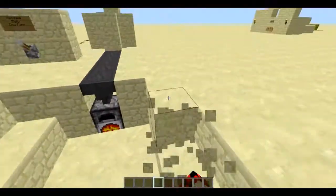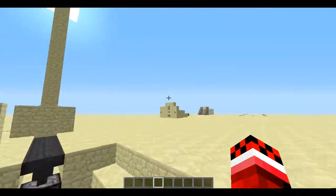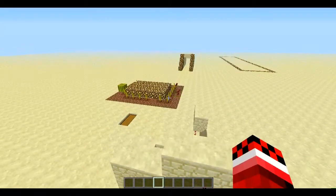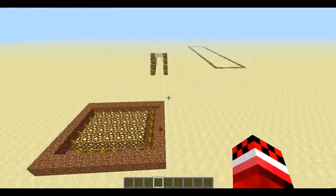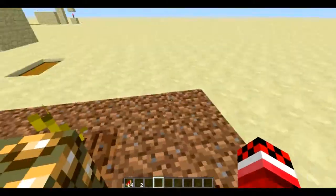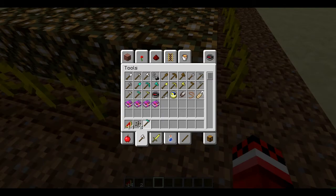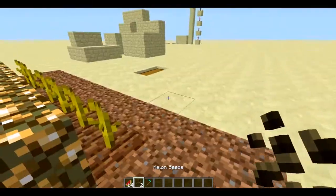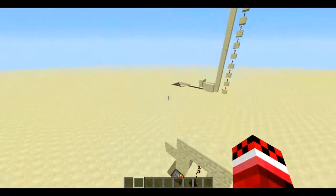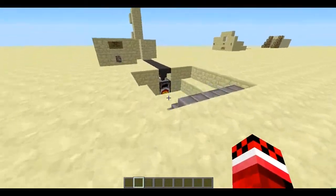Today I'm going to be showing you an automatic smelter-y cow farm thingy. This is the world I'm going to be building in — this is just my redstone world. I've done the harvest melon farm on my channel. This is an automatic cow smelter-y farm.